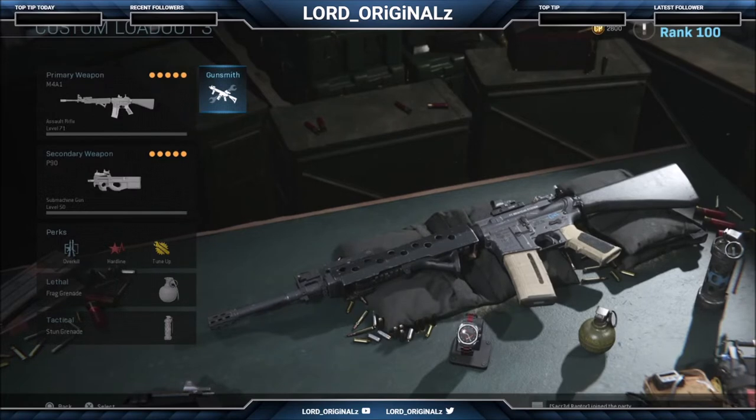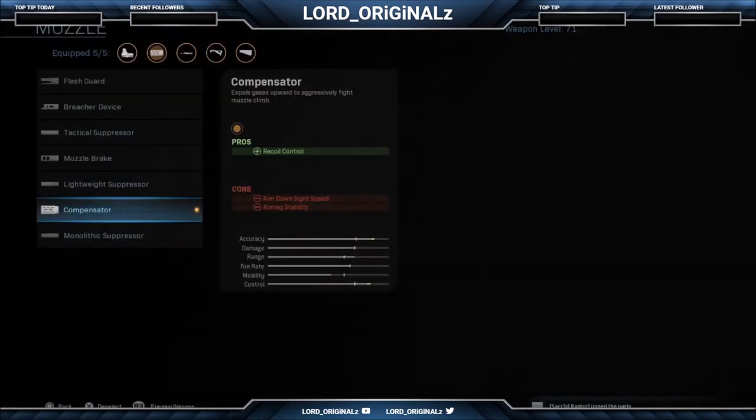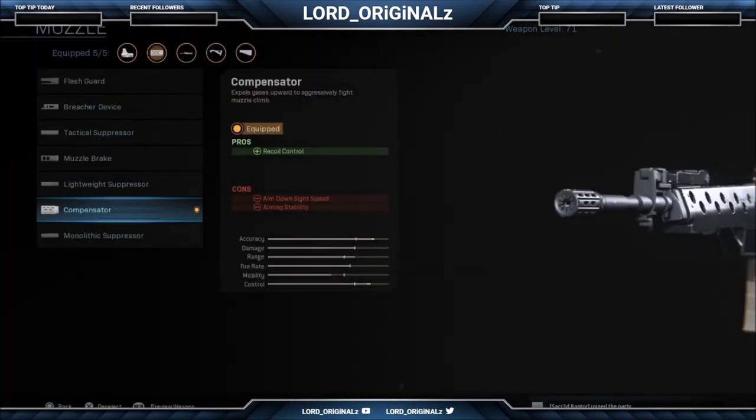It might be a bit overkill but it is what it is. Going straight into the gunsmith now - starting with the muzzle. I have the compensator. The pro is recoil control, so it controls your recoil when shooting. However, aim down sight speed and aim instability are cons, although you don't really feel it because your accuracy goes up and you fairly snap onto people.